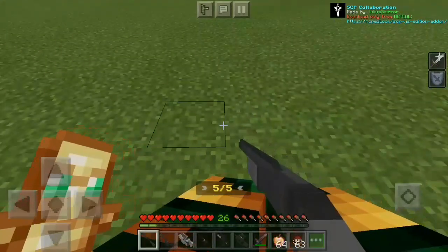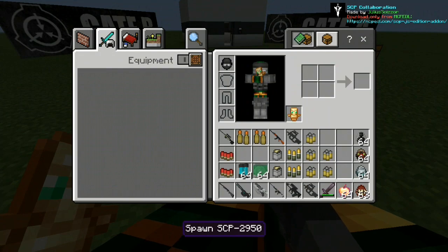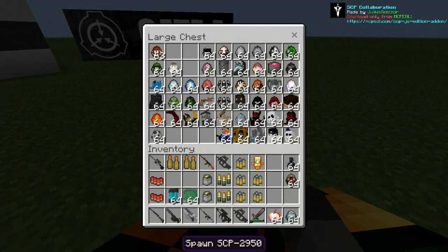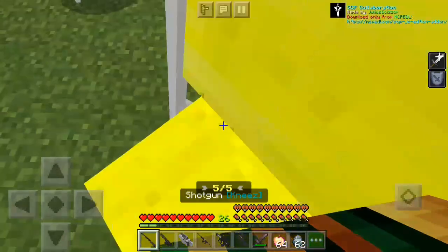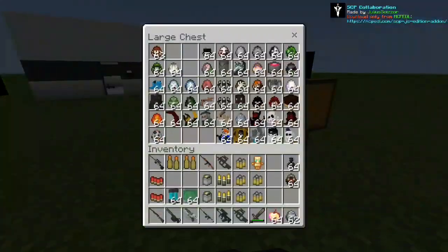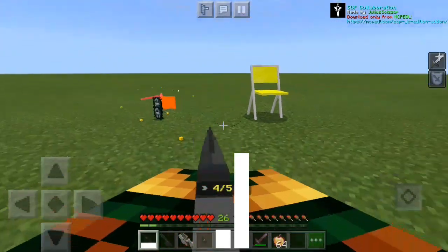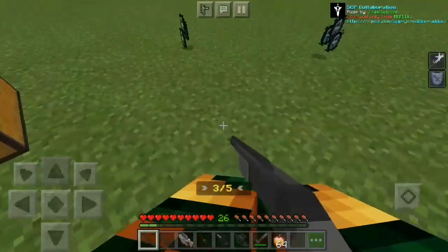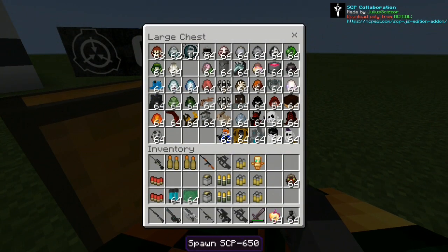I'm gonna be taking out my totem of undying because it looks so bad. We're done with the first SCP. Hello — what happens if I shoot you? Chairs drop essence! That's a good concept. I haven't really read a lot about SCP Foundation stuff, I don't really do that.